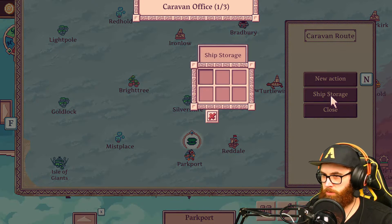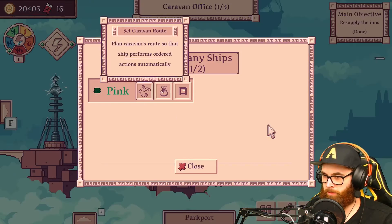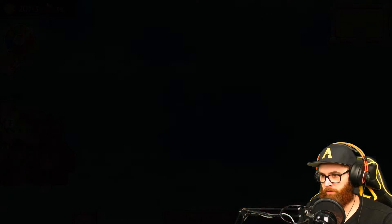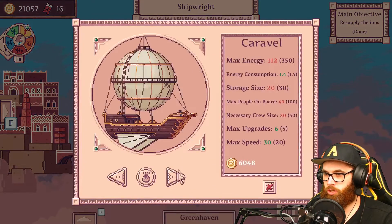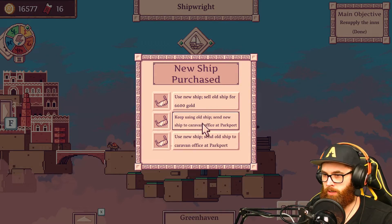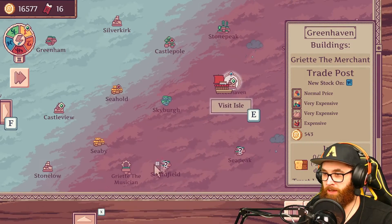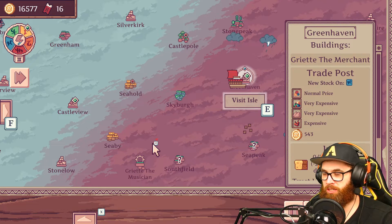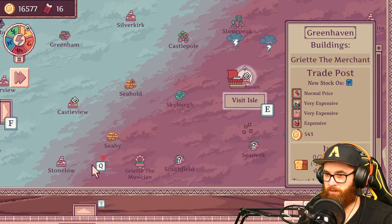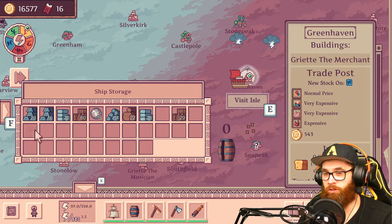Yeah, let's sell this one here. Let's set a route for the other one — ship storage has six slots. Okay, I'm gonna sell this one. I'll just buy two of those other ones, or just one — I think just one will do for now. Purchase ship — the Fretta! Yeah, we are buying you for four grand. I might revert back to the old one because this is the best ship in the game in terms of reach, but the other one is so much faster. Look at the storage on this monster!